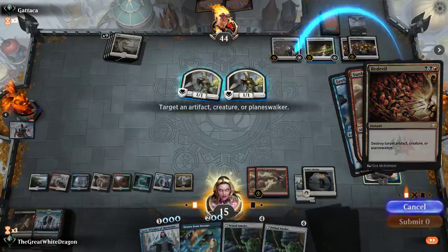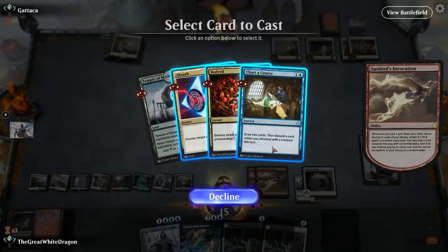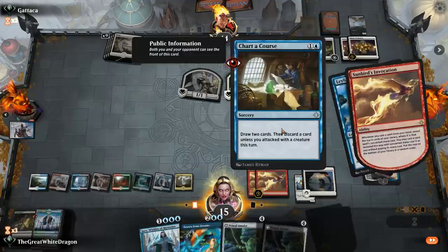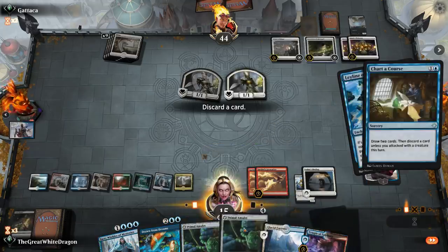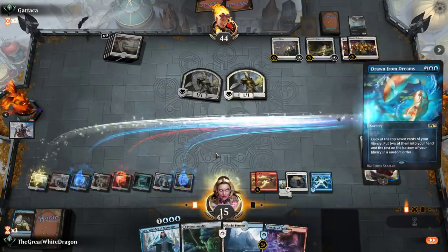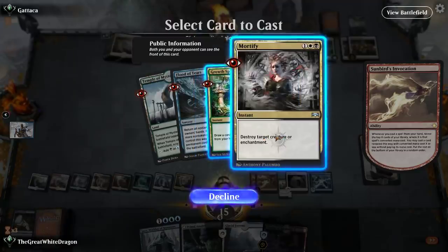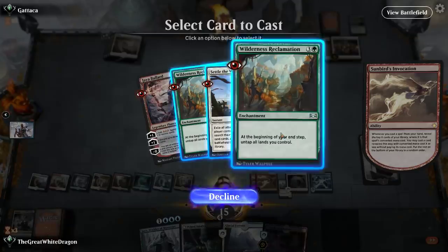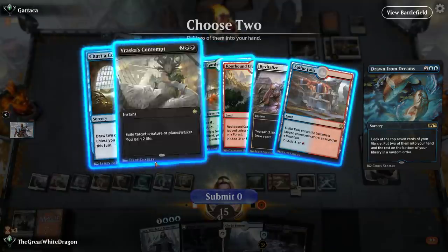Destroy Artifact — wait, that's not an artifact. Chart of Course is probably better — Chart of Course was not actually that bad. We don't need that many Primal Amulets. Now we're gonna do this because we want to find certain things. A Wilderness Reclamation above all. We finally found it! A Mortify — that's really, really good. A Wilderness Reclamation with the Leylines combo!